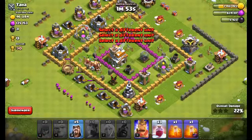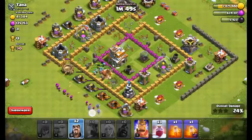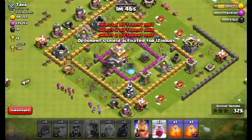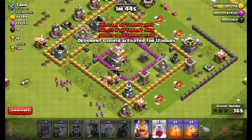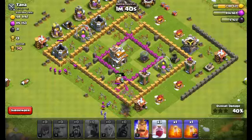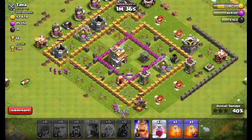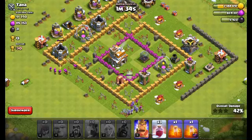Let's see what happens. Let's drop a wizard just to clear the area. Ice wizards have a nice range and can take down any defense easily.